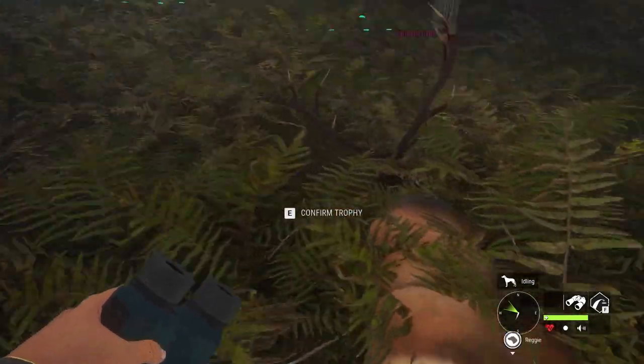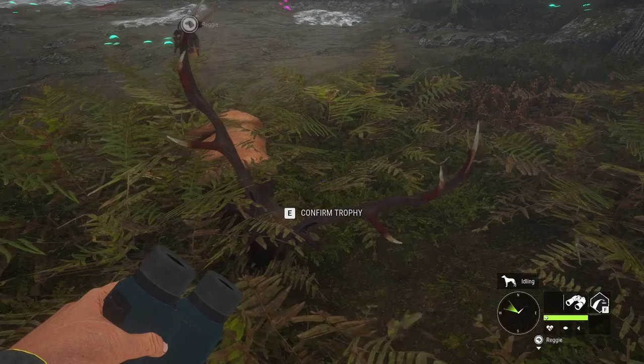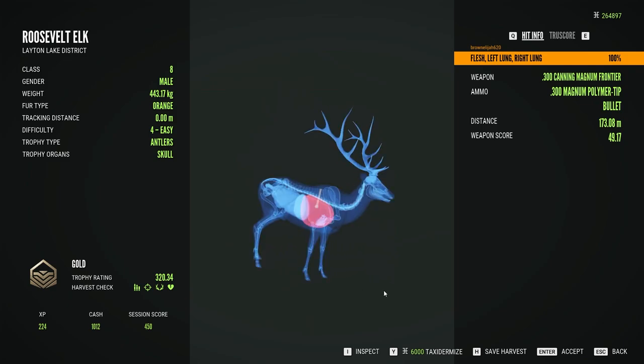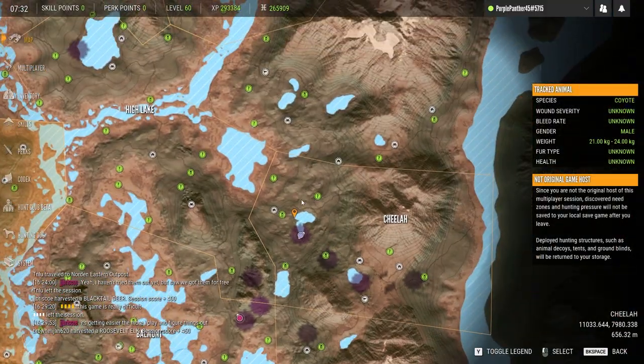And here is our elk. Looks pretty big. I like how the antlers have red coming off him. He's a 320 gold, so he's still 60 off diamond, which is ridiculous. I can't wait to see what a diamond Roosevelt elk looks like, because I think that looks pretty good just as a gold.